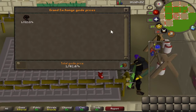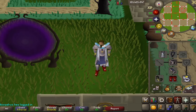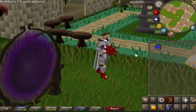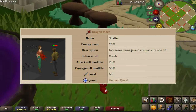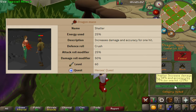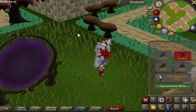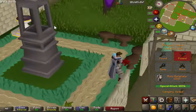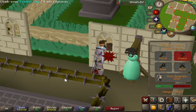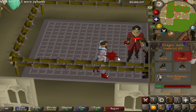Number six is the Dragon Mace. This was added in 2004 — a really old one. I like the look of it and the special attack is pretty cool: it's called Shatter, uses only 25% of the special attack bar, increases damage by 50% and accuracy by 25% for one hit. Without max strength gear I just hit a 39 on the dummy. Let me use it on my alt — yeah, he's dead, one shot.